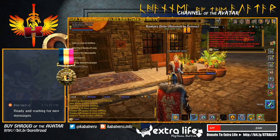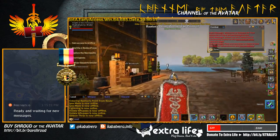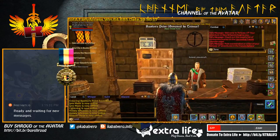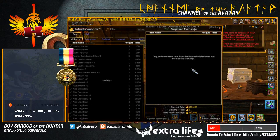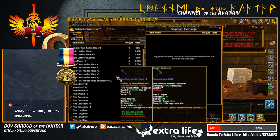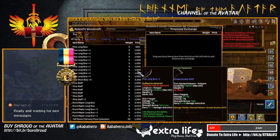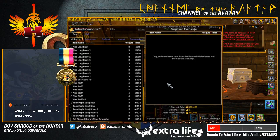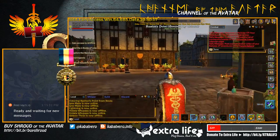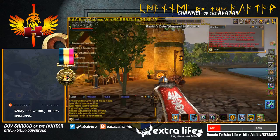Over here we have Lodge Resident Vendor — it's empty. Here we have Roland's Woodcraft with quiver, quiver, quivering in fear, some armor, 200 maces, crossbows, longbows, staff, and maple longbow. Various kinds of items are listed.